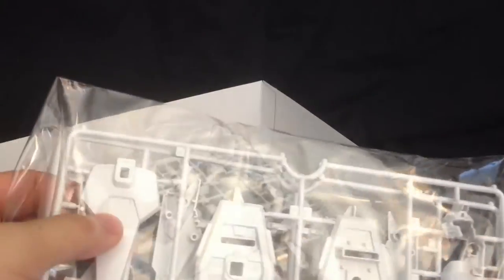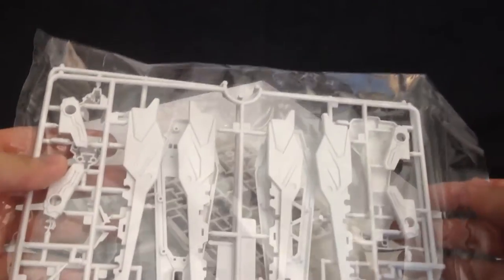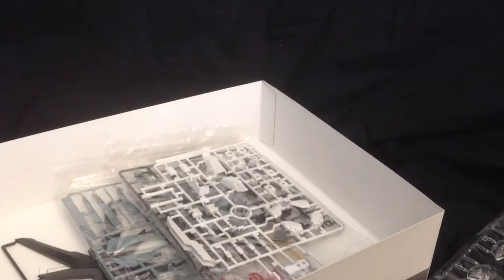Here we have another white runner, and it's all for the back of the skirt, the shield, more parts for the shield, more front skirt parts, the helmet front and back, and the rest of the parts for the giant guns on top of the wings.